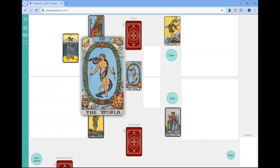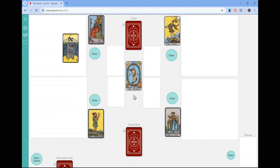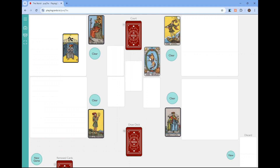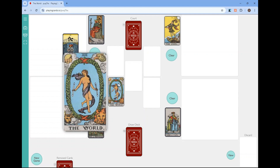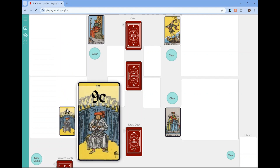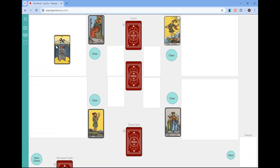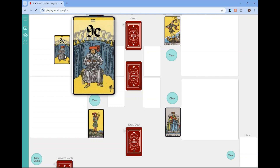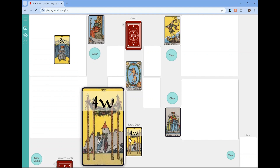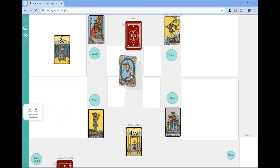I forgot to tell you about the world card — it also has two abilities and you can only use them four times total. Right now the world card is in the center; each time you use an ability you move it along. The first ability: you can take any number of cards from one element area and move them to another. The second ability: you can discard any one card in play, including the card you just drew if you can't or don't want to play it anywhere.